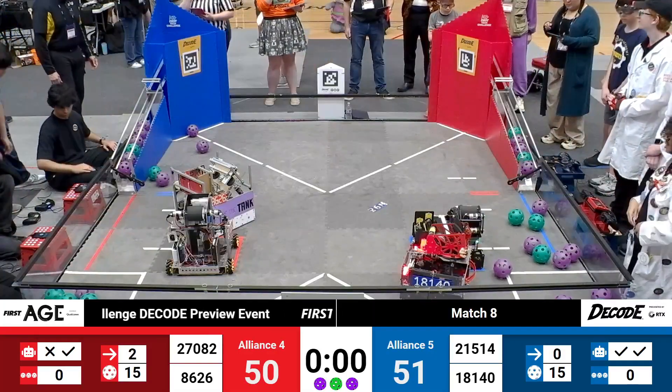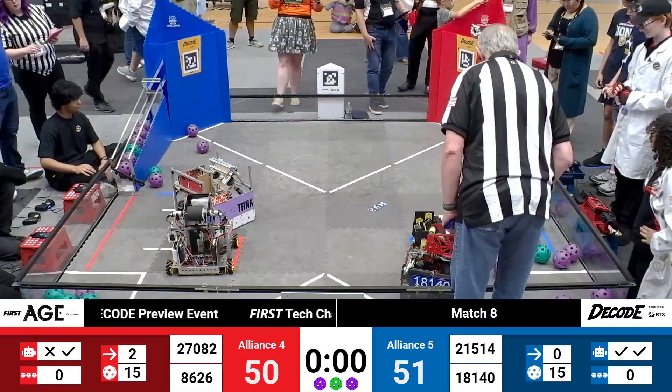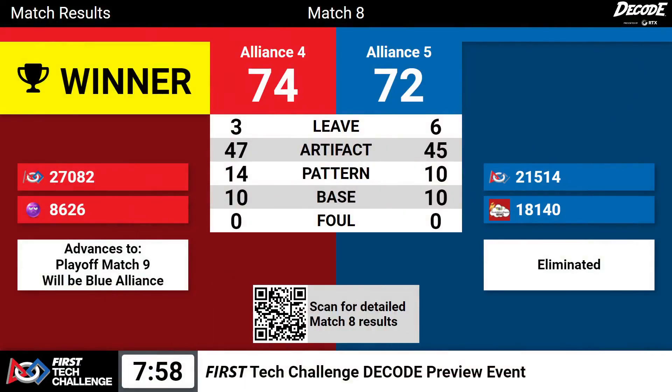Extremely close score on the board. Red is looking awfully good with some extra points. Moving on is the Red Alliance. Just two points separate Alliance 4 from Alliance 5. Congratulations to the number 4 Alliance — they move on in the lower bracket.